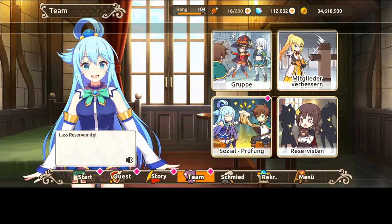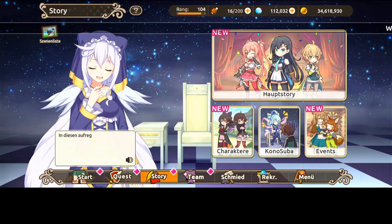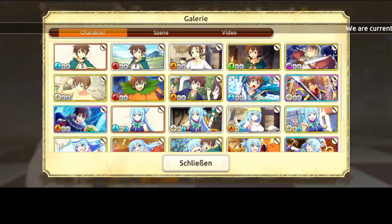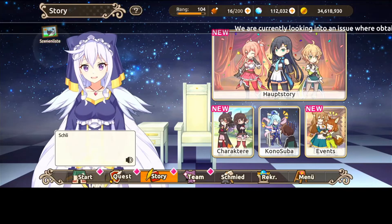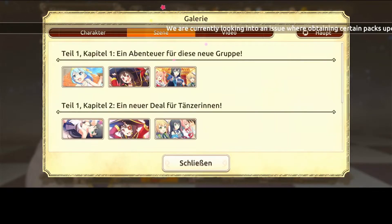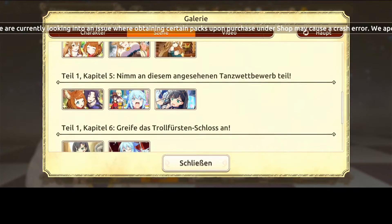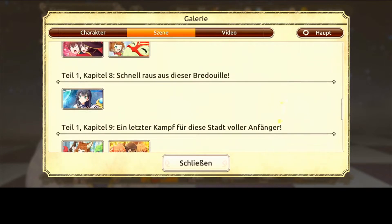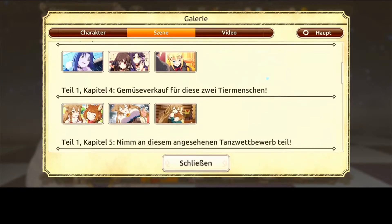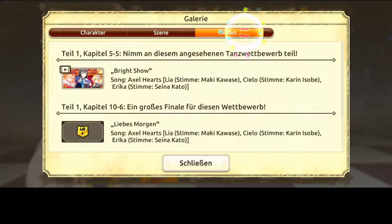Another cool feature is in story mode. You actually have a new icon up there — up here you can switch to scenes, where you can see the scenes that are in the story, so you don't have to re-watch the whole story to see the cool screenshots. You can just go there, click on the scene, and watch pictures all by themselves, which is pretty good.